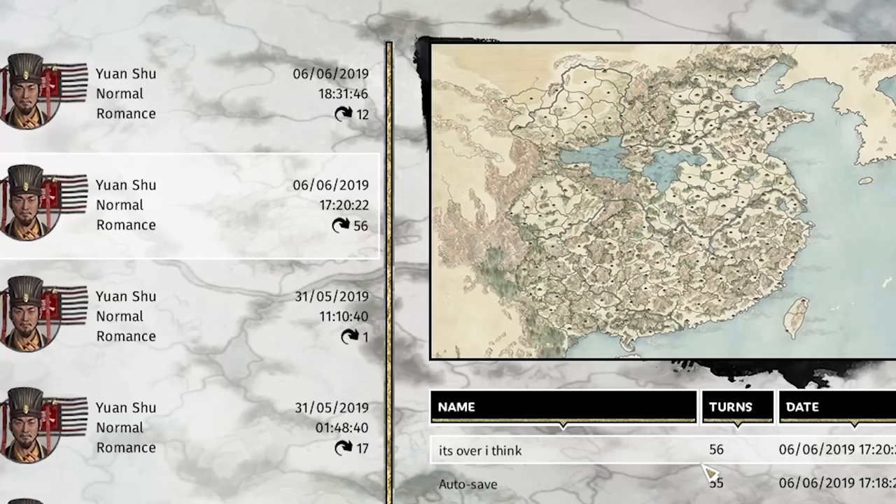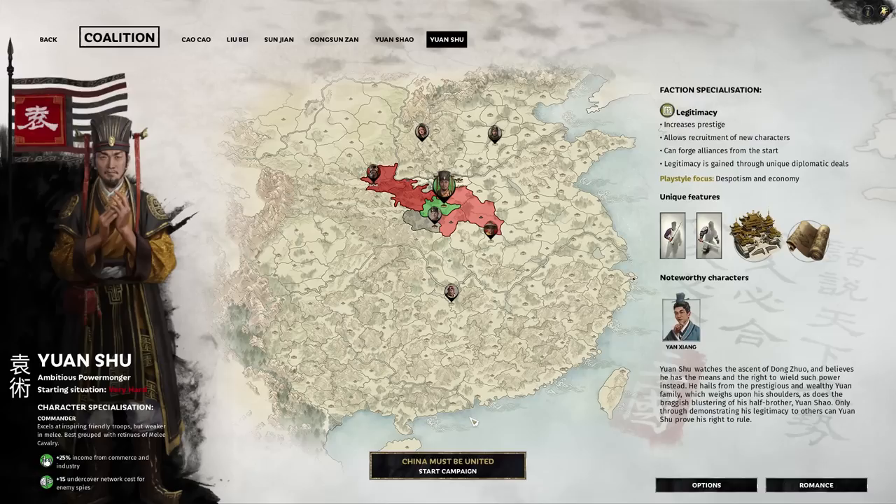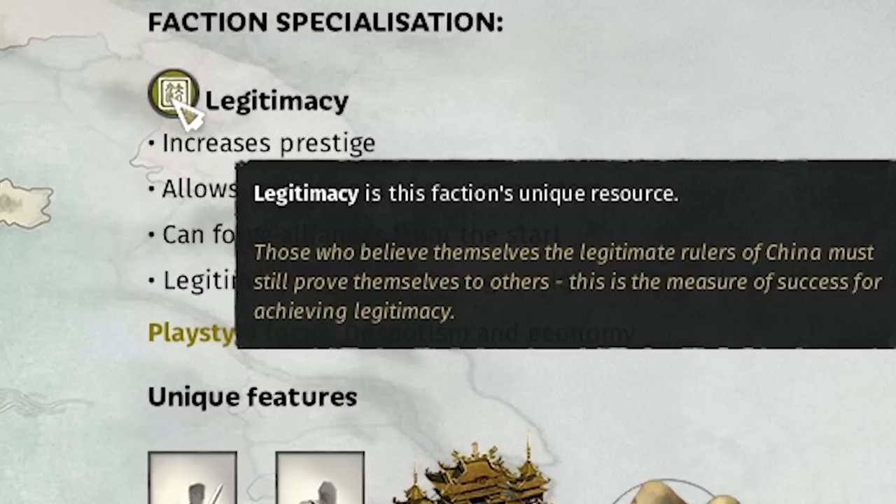I've been messing around with the new Total War campaign. I started with Yan Shu because apparently he's the hardest and I wanted a challenge. I did a campaign for 56 turns and was pretty much doing everything wrong. So today I was going to do a fresh run through as Yang Xiao.